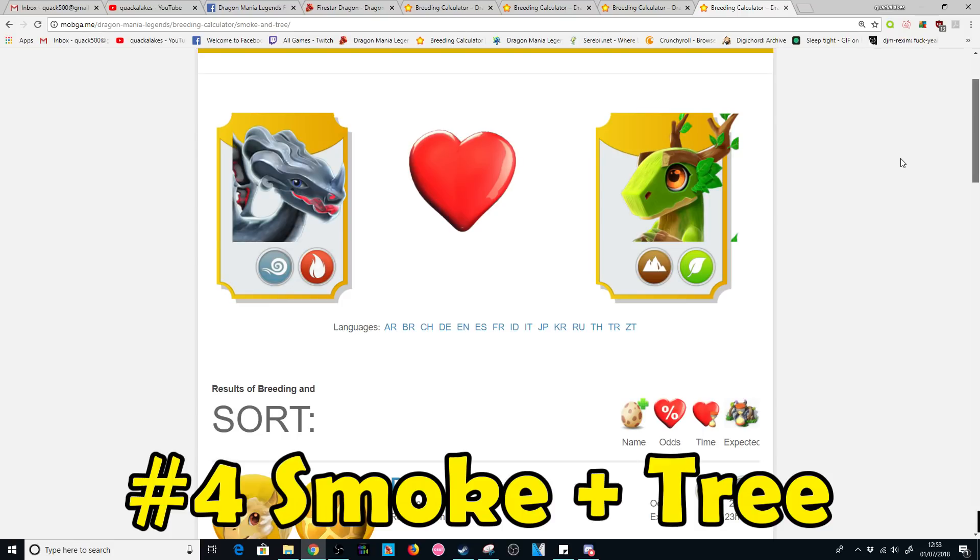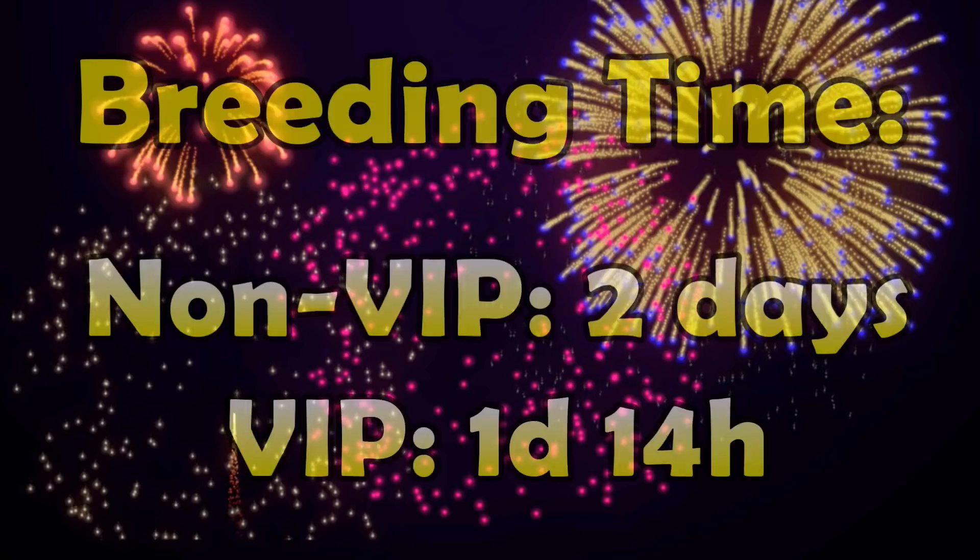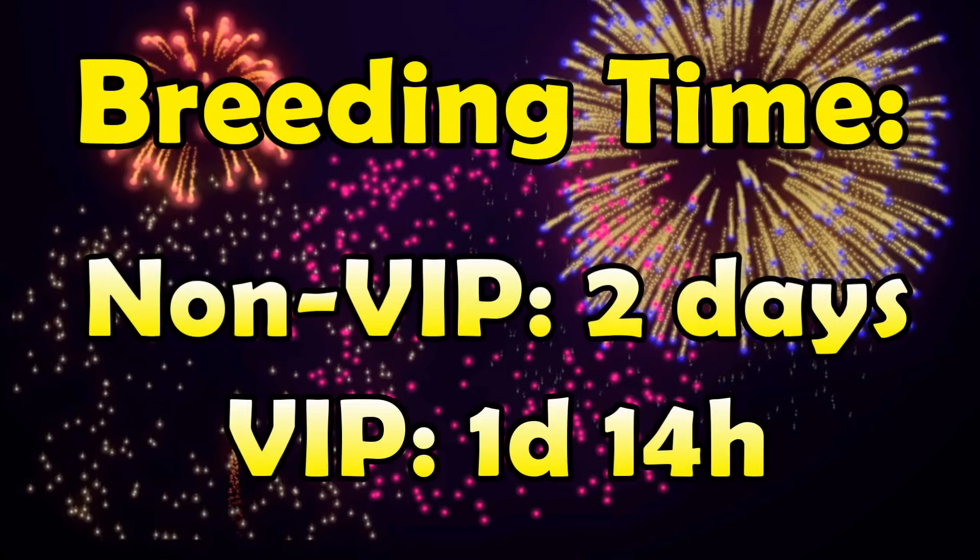Those are the recommended combos for breeding the Firestar this month. The breeding time for the Firestar Dragon is 2 days normally, reduced to 1 day and 14 hours with VIP. So you'll be able to tell instantly if you've bred him or not.